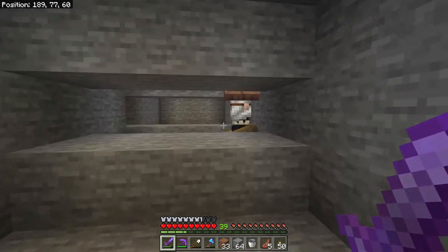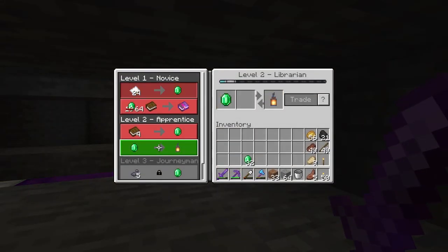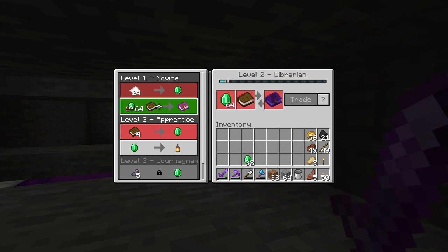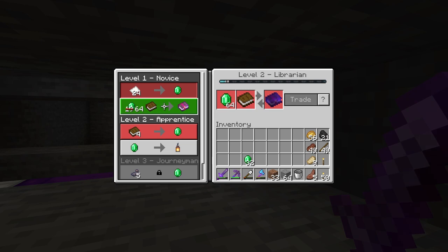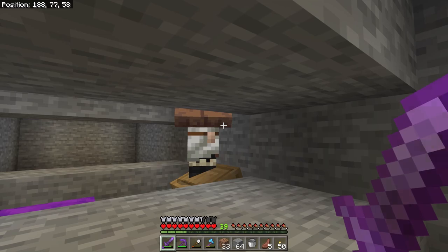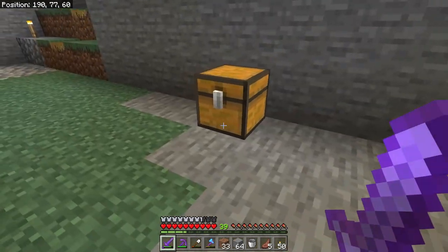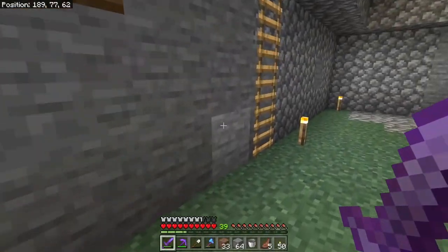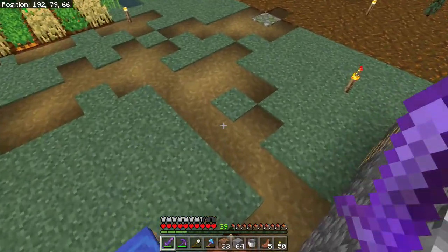This guy is kind of the best of both worlds — I can always reach him. He's the one that trades me unbreaking three for 19. He's charging 64 right now because I have bought all the books he will sell me, but I think as soon as he sleeps and can access his lectern still he'll be fine and he'll drop his prices again.